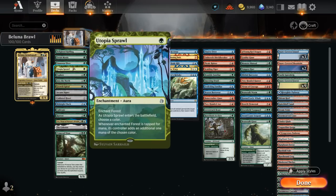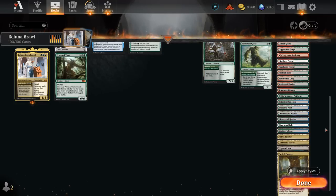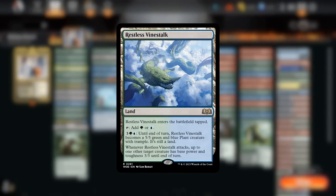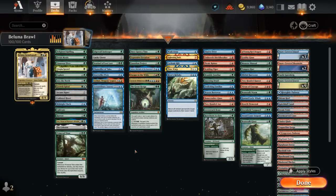Our mana base has a lot of mana fixing and forests to enable Utopia Sprawl, and we covered some of the utility lands we might get with Primeval Titan. We could consider playing some of the new creature lands from Wilds of Eldraine, especially when searched up with Primeval Titan, but since we're playing an adventure deck we have so many ways to spend our mana between casting the adventure side and the creature afterwards. We also have a commander that can provide more card advantage, so we're typically not struggling to use up all our mana, and having too many lands coming into play tapped can be a liability.